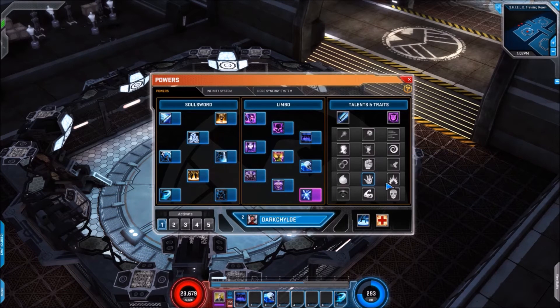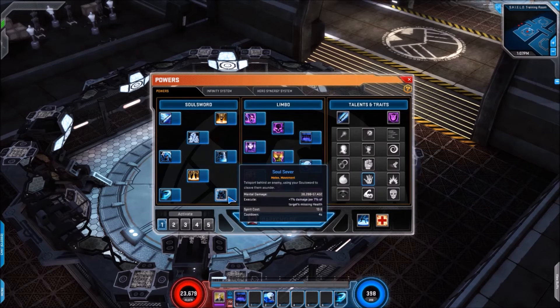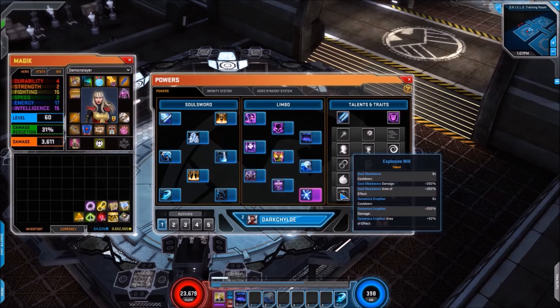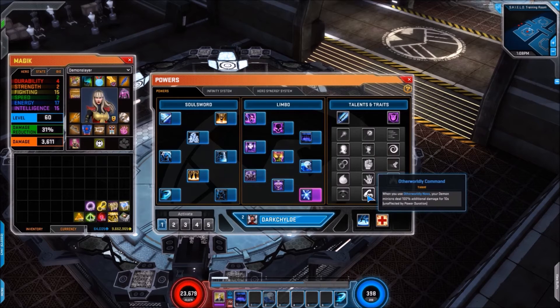Next we have Sever the Silver Thread — you gain additional souls when you hit with a melee power, and Soul Sever consumes all souls gaining the following benefits per charge consumed: 50% damage and 20% critical hit chance. That could make the execute really powerful. For the fifth and final talent line we have Explosive Will — Soul Shockwave gets an eight second cooldown, 200 damage increase, and 300% area of effect increase. Sorcerer's Eruption gets an eight second cooldown, 200 damage, and 50% effect increase. Then Otherworldly Command — when you use Otherworldly Nova your demon minions deal 100 additional damage for 10 seconds.